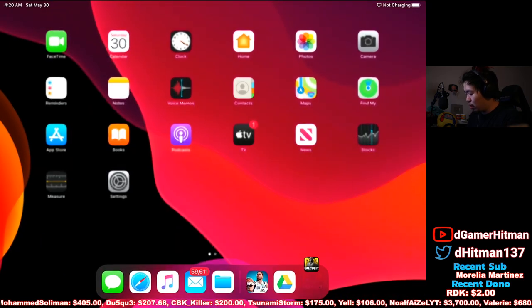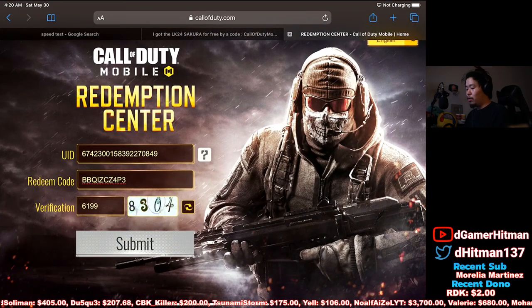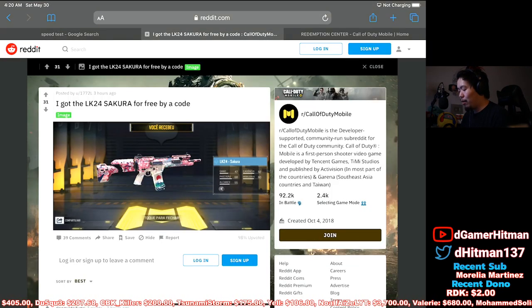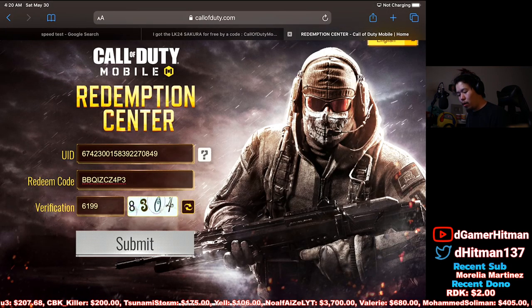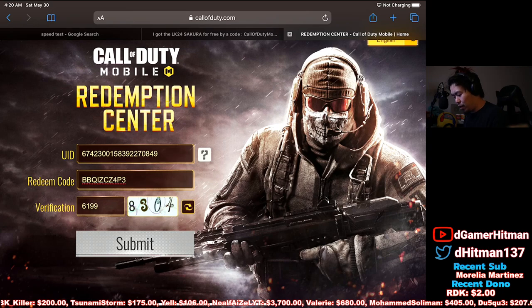Then you get back into whatever thing you're using — in my case I'm using here. There was also a Reddit post about it, so just to show you guys the Reddit post I saw: 'Got my Sakura for free.' But all you got to do is enter it like this — UID, redeem code, which is BBQ. I believe that's an I or Z, but it doesn't matter. I'm going to copy-paste it and link it to you guys.